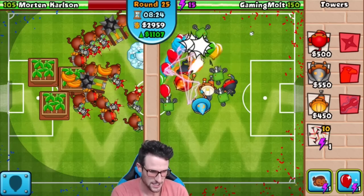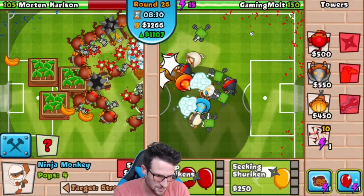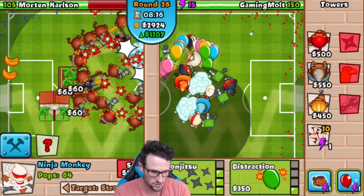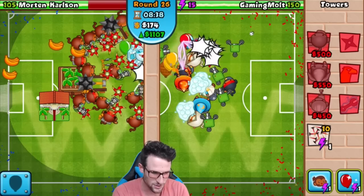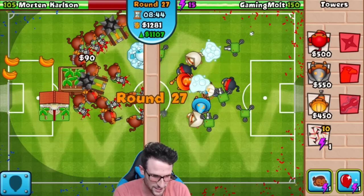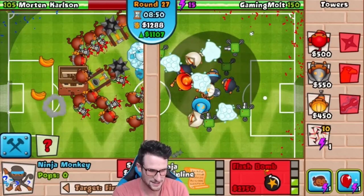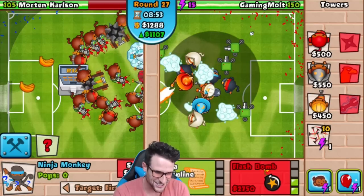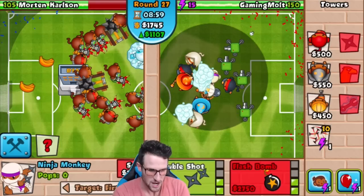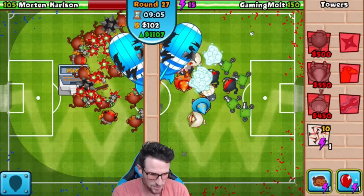Going to put our Dragon's Breath wizard on Strong targeting and get another ninja with Balloon Jitsu — put him on Strong as well. He'll go up to Double Shot pretty quickly; we're not getting Distraction because I don't think we need it. Going to get Balloon Jitsu right there. With 1100 eco we're able to hold off pretty well and I'm not too worried about late game. Let's get another ninja with Flash Bomb — we're going to have three ninjas that can stun and stop everything coming out.